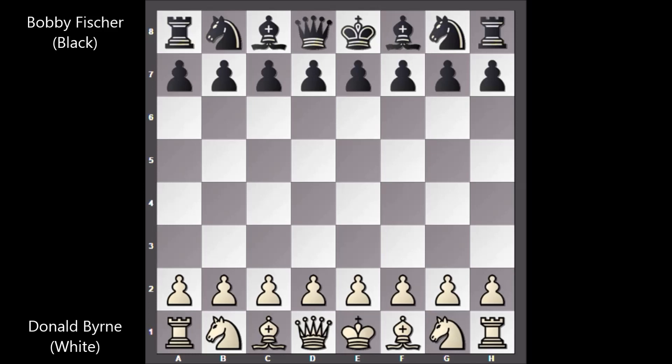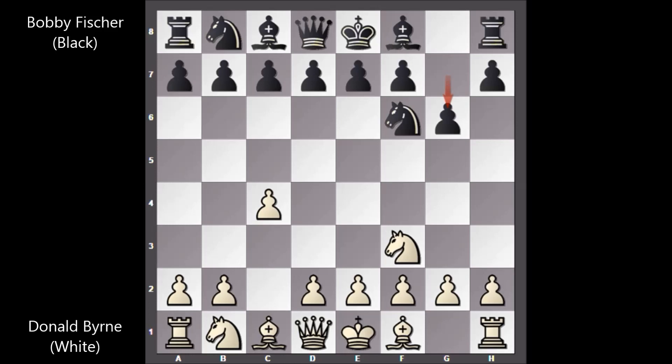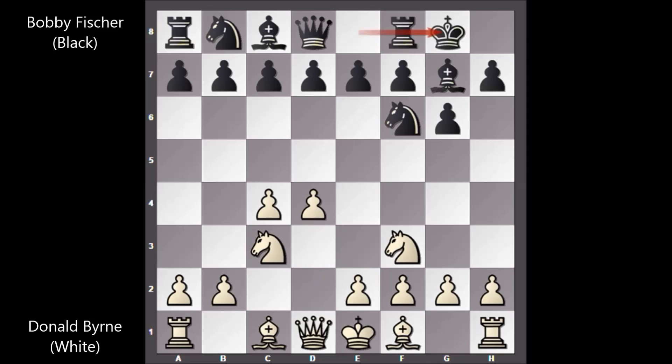Donald Byrne, who has the white pieces, starts the game with knight to f3. Fischer played knight to f6, c4, g6, knight to c3, bishop to g7, d4, and Bobby Fischer castled. Bishop to f4, d5 by Bobby Fischer — and Fischer is playing the Grünfeld Defense.